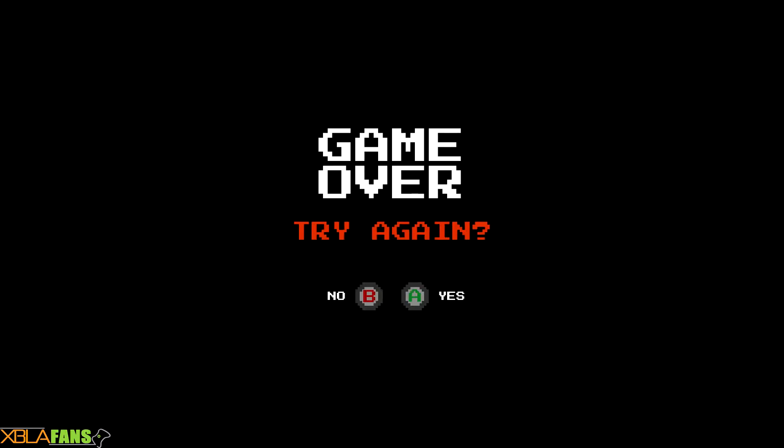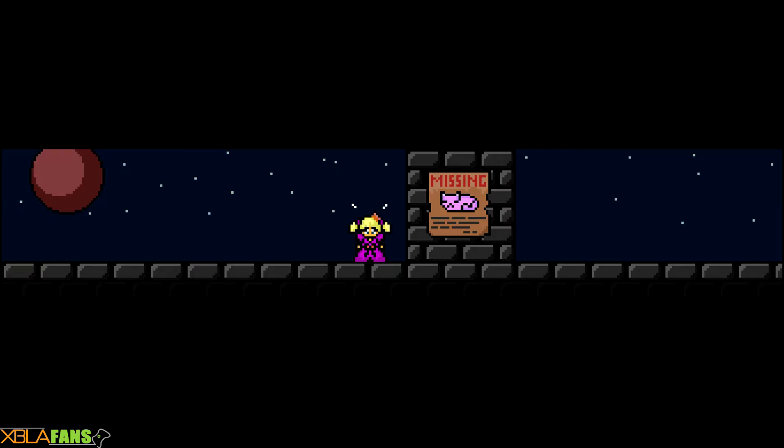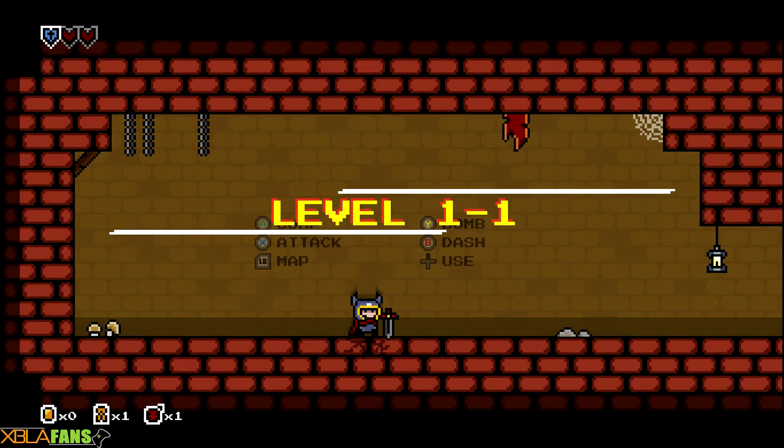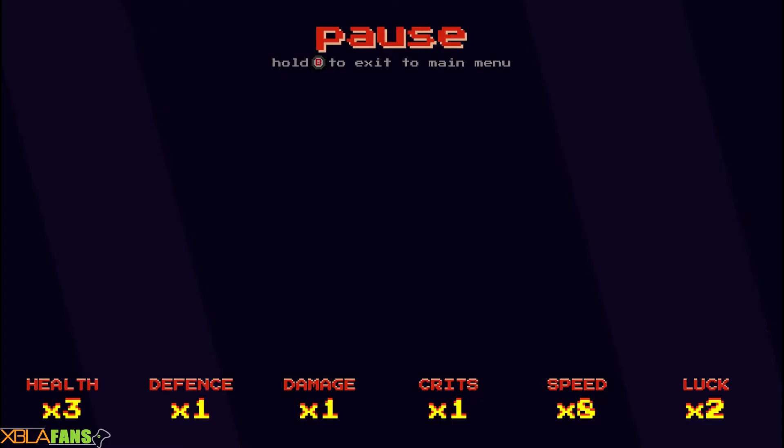So if you hit restart, you can't pick a different character — you actually have to go through the character select here. Missing kitty — who doesn't want to save the kitty? So if you look at the upper left there, I now have a little shield over one of my hearts, and my stats are different.